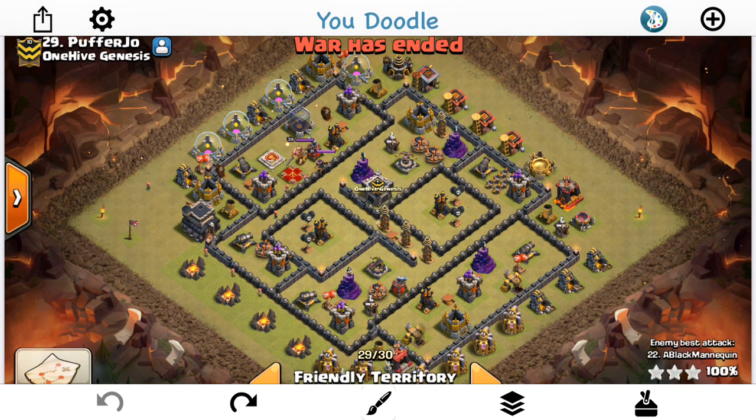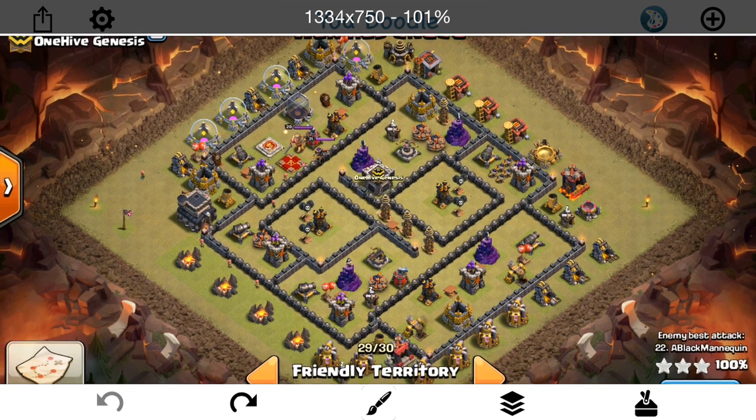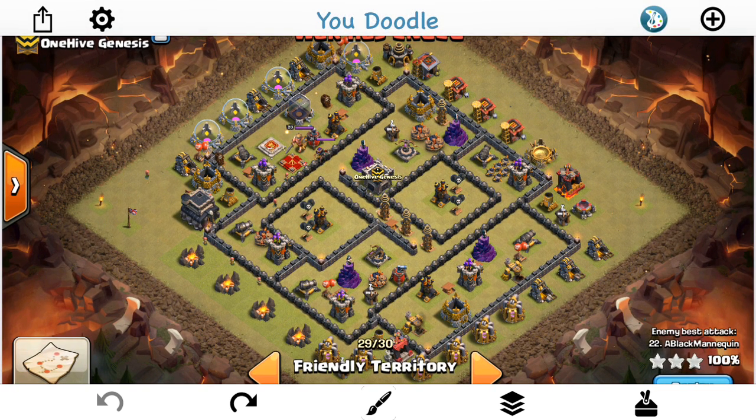Hey guys, what's up? I'm Saktotron here from 1HalfGazette with my next defensive video. This strategy has gone on too long undefended, and I really haven't seen a whole lot of counters for it. But the people at Genesis have been working hard on bases, especially at Town Hall 9, to defend against the HGHB strategy, and I've seen some great bases. Big shout out to PufferJoe for letting me show his base.